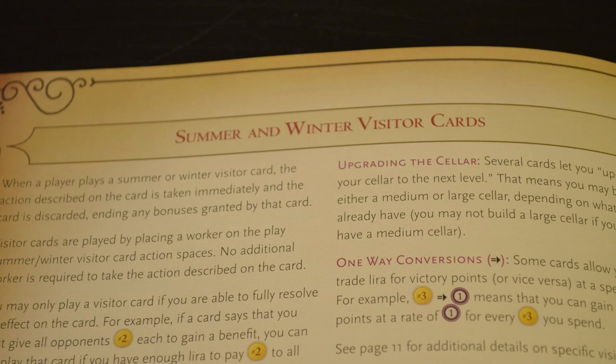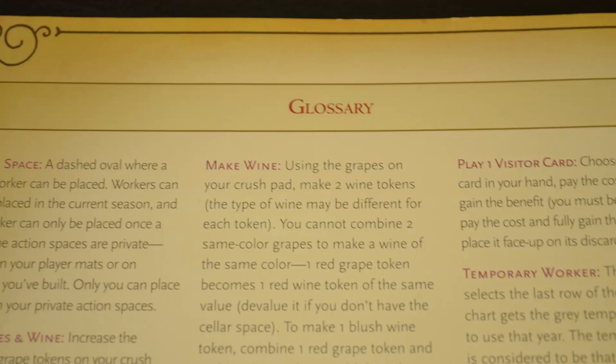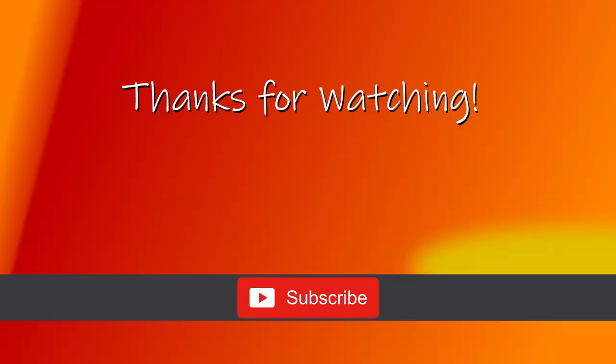That's about it. Sometimes after explaining the rules I do an FAQ section, however Viticulture has a very helpful section on pages 10 and 11 of the rulebook under 'Summer and Winter Visitor Cards' which clears up questions about symbols and card usage. There's also a glossary on the back of the rulebook and a one-page reference sheet, both very helpful. If you still have a question, leave it in the comments and I'll try to answer it. Thanks for watching, and we'll see you next time.